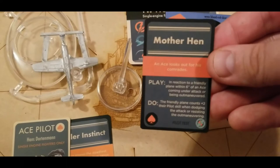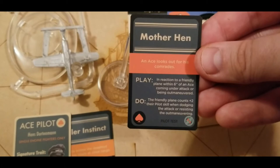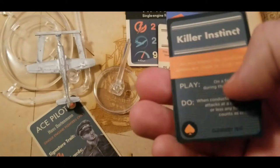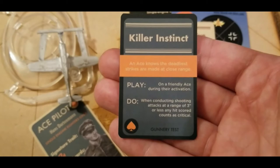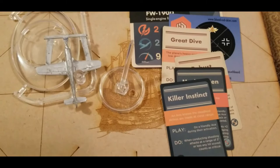Hans comes with two special ace skills. Mother Hand — we've seen this in a couple of other aces. Basically, look out for your wingman. In reaction to a friendly plane within 6 of an ace coming under attack or being outmaneuvered, the friendly plane counts plus 2 to their pilot skill when dodging or resisting the outmaneuvering. Definitely can be a lifesaver. And then probably the coolest card for pure offense — when conducting shooting attacks at a range of 3 or less, any hit score is critical, which is just bonkers.